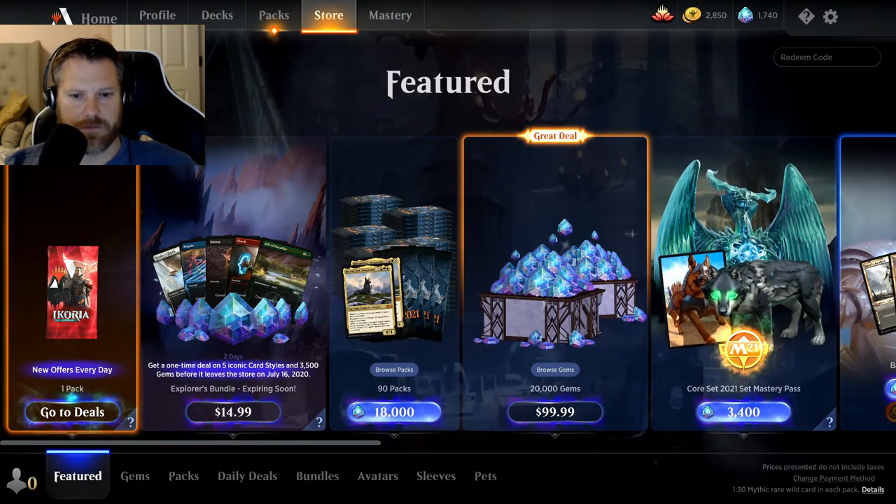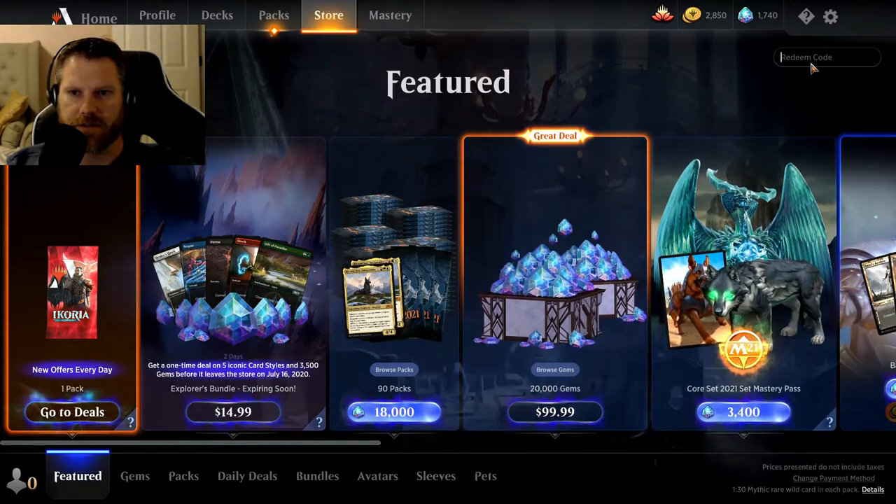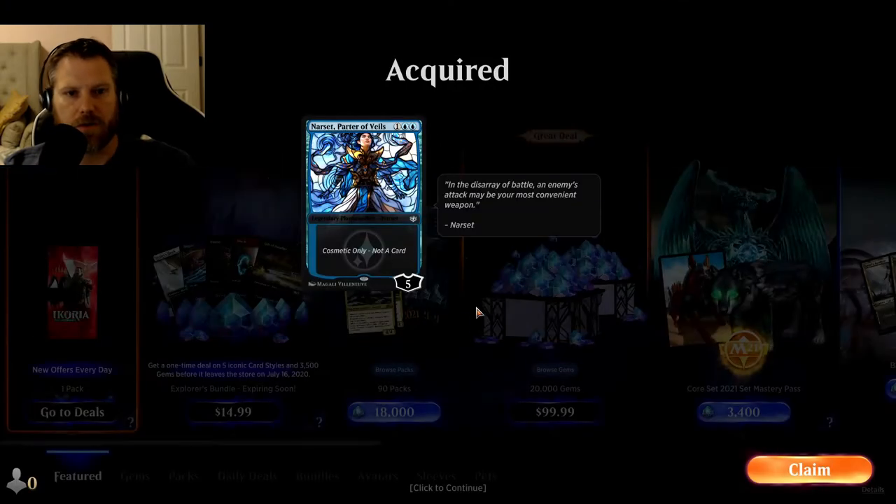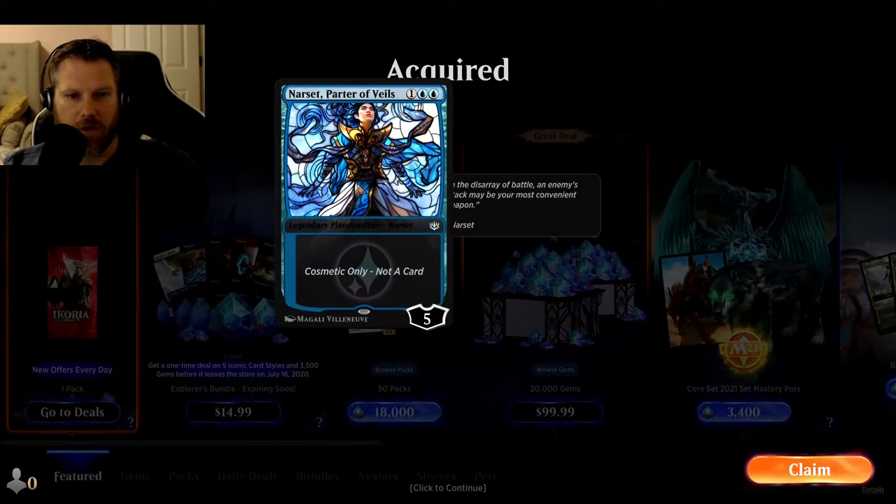There's actually a bunch of card style codes you can use as well. I'm only going to apply one of these just to see if it works — it's 'enlightened me'. Oh, it does work! So we get the Parter of Veils in our set. Oh, it's the stained glass version — I'm definitely going to apply all of those. These are beautiful.